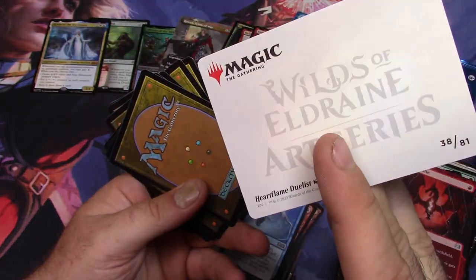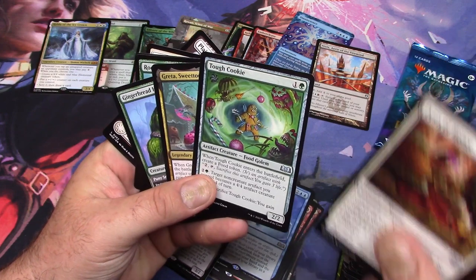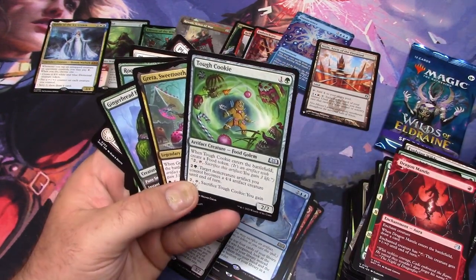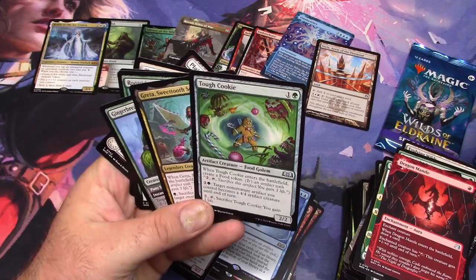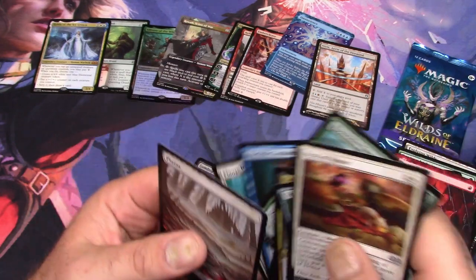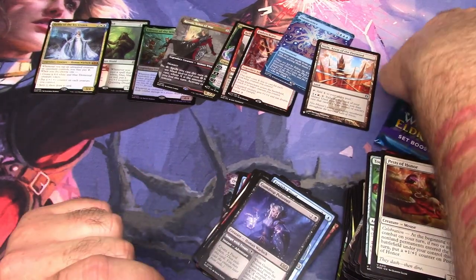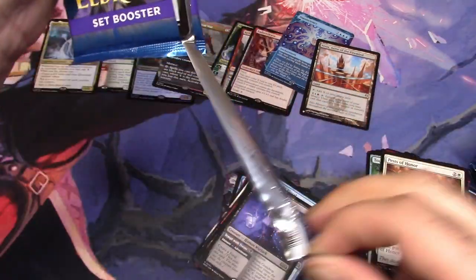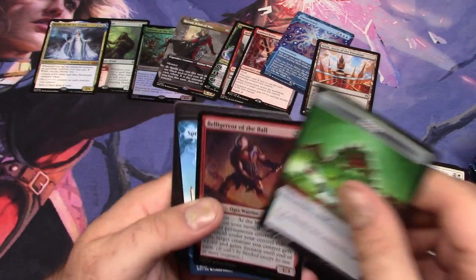That's cool — what is that, Heart Flame? Tough Cookie! Okay: when Tough Cookie enters the battlefield, create a food token. Target non-creature artifact you control becomes a 4/4 artifact creature until end of turn. Sacrifice Tough Cookie, you gain 3 life. I freaking love Tough Cookie! Now I've been demonetized because I swore, but it was a positive swear. Kids might watch this — it's terrible. Can't be advertised on because I made a swear error. I'm not monetized anyway, don't worry about it.